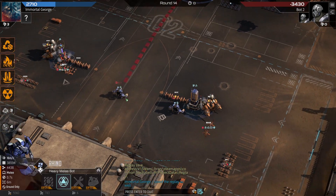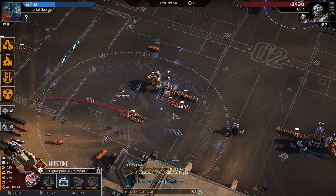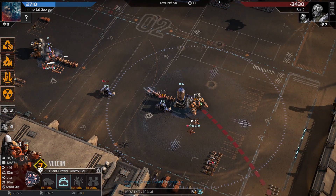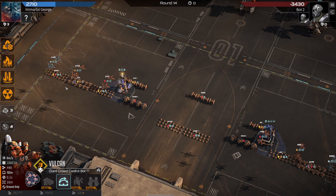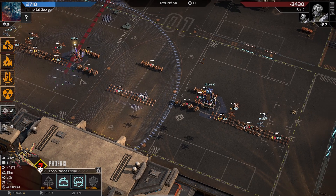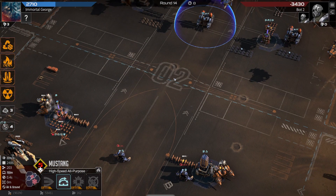Here was my setup: I had some Rhinos that were just throwaway fodder units — their only job was to survive until Stormcallers could kill stuff. Mustangs could also kill the little stuff. Vulcans to take care of Fangs, and then very very leveled-up Phoenixes. That's all you really need. For my friend's side — Crawlers with Replicate and Mech Rage, tons of Phoenixes with Range and Elite, Stormcallers with Range, and Mustangs with Parasite Ammo. I hope this was helpful — if you liked what you saw, subscribe.